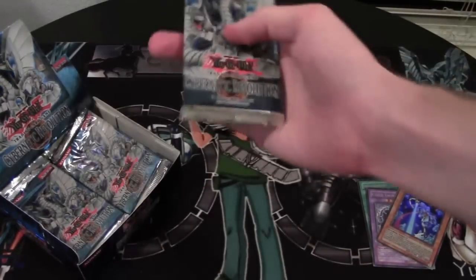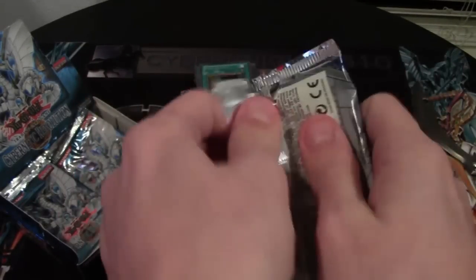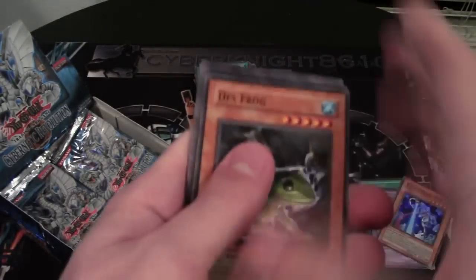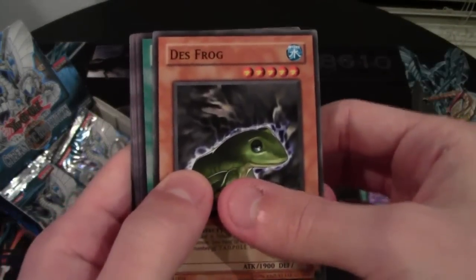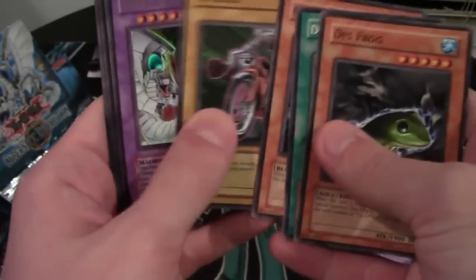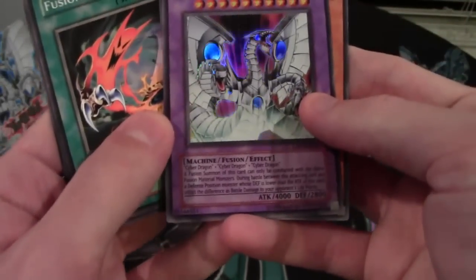I know they kind of did one of those things where you get a piece of the art over a couple of sets. Batterman is still pretty awesome. Frogs too — I think this set started them. Dragon's Mirror — awesome common card. Oh, there we go — Cyber End Dragon Ultra!